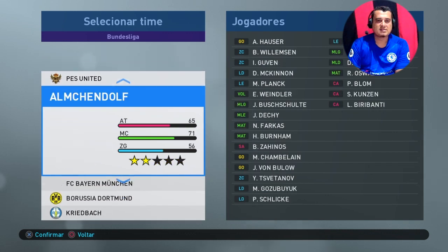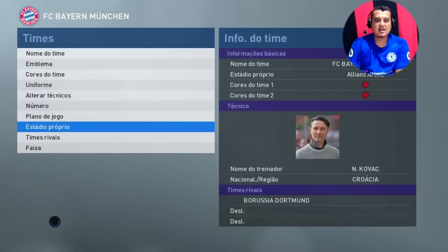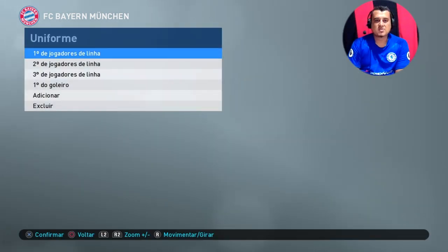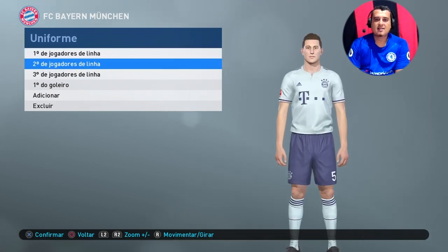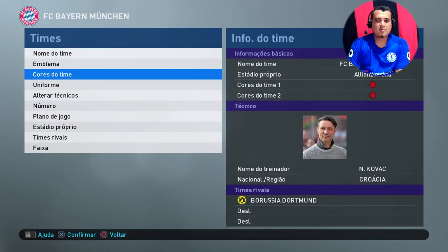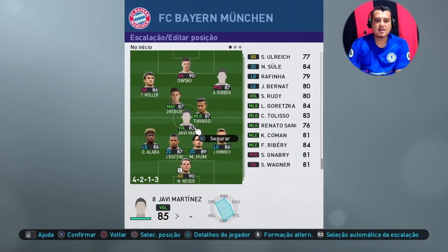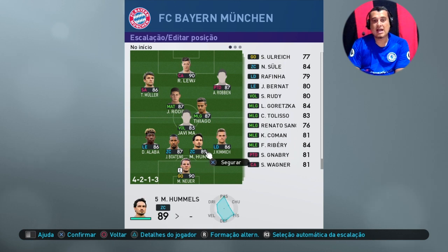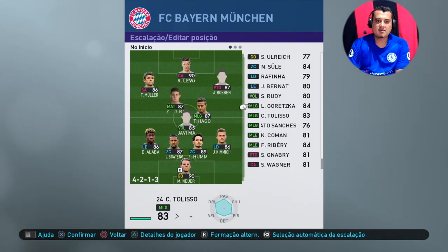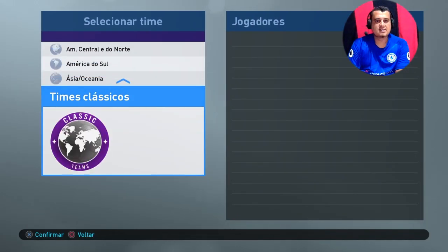Lembrando, se você quiser instalar a Bundesliga e essas outras, tem no canal a versão manual beleza. Tá aqui o Bayern de Munique - o estádio, muito top. Os uniformes: primeiro, segundo, terceiro uniforme. Plano de jogo - Lewandowski, Thomas Müller, aqui beleza. Alguns com face, alguns não têm a face licenciada ainda, não tem como instalar face no PS4 ainda. Mas um dia os caras descobrem como fazer. O Ribery tá sem face ainda. Agora vamos ver algumas seleções com uniforme de seleção.